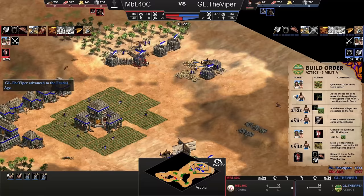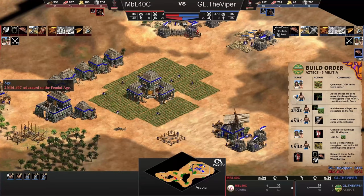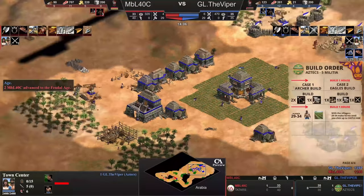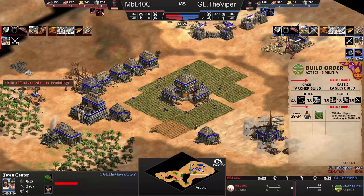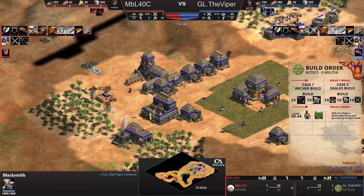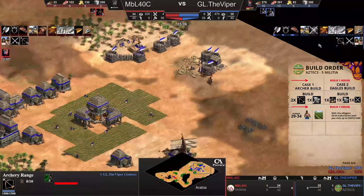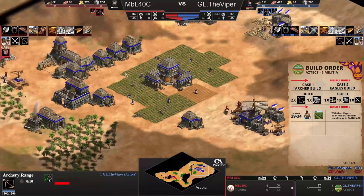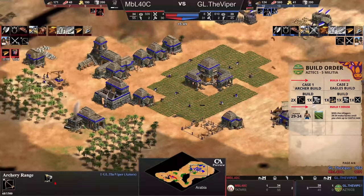Now five villagers on gold. You can see his resources are looking far from going up, but now he's doing the barracks upgrades. He needs double-bit axe, horse collar, and what Viper is doing is adding all the farms. Now he almost doesn't have any villagers on stragglers - he deleted those. He's protecting and also attacking if you check the minimap, but it's barracks, archery range.